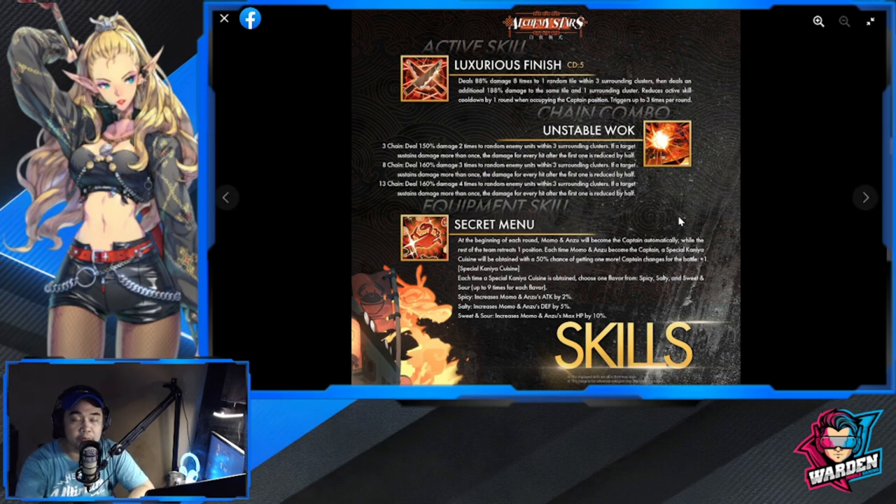There's a chance her cooldown could drop to four or even three. Chain combo — Unstable Walk: three-chain deals 150 damage two times to random enemies within surrounding clusters. If a target sustains damage more than once, the damage for every hit after the first is reduced by half. Eight-chain deals 160 damage with the same mechanic, and thirteen-chain follows the same pattern with the damage multiplier increasing as the chain goes higher.